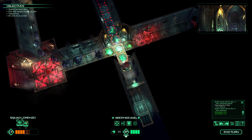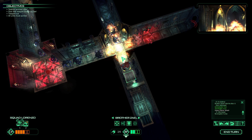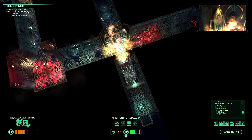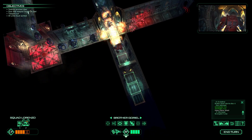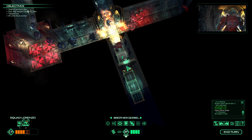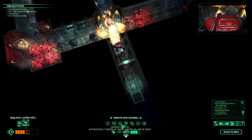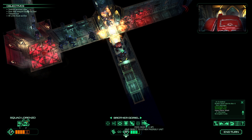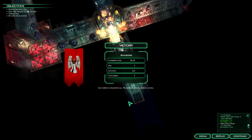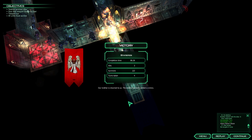A lot of heavy flame. I do believe his bolter is jammed. Pass object — our brother is returned to us, the enemy has been denied a victory. That door did not want to open. Thank you, tutorial level.